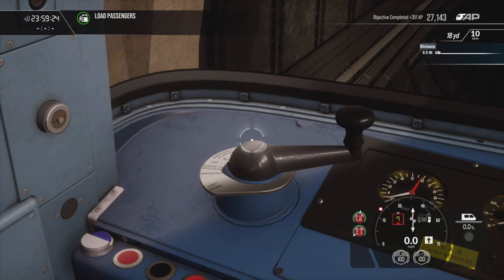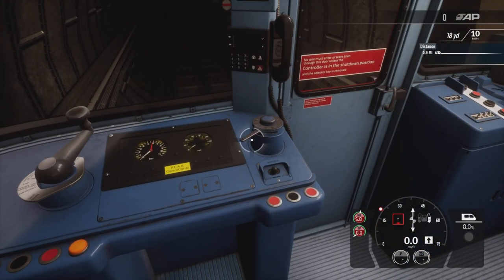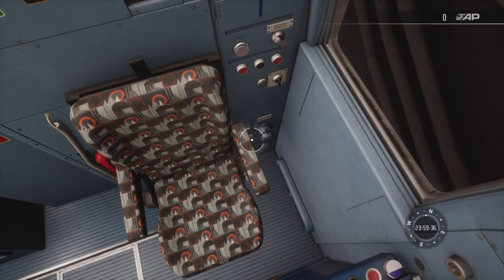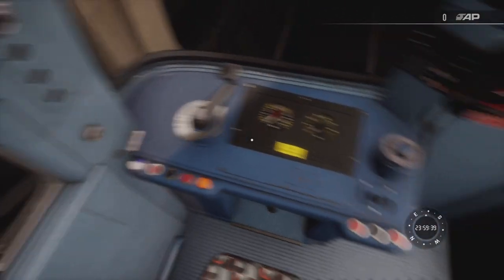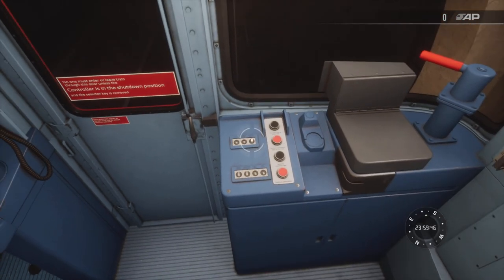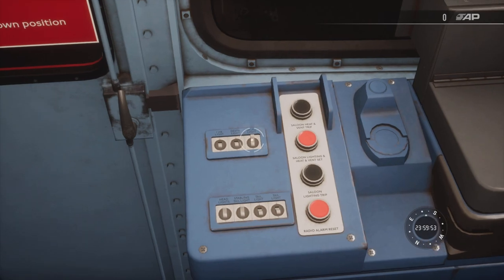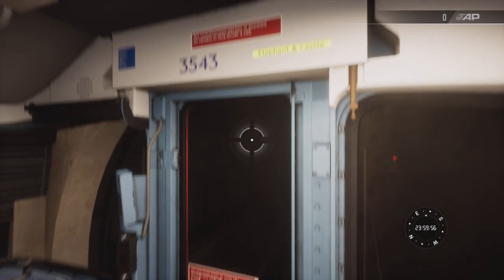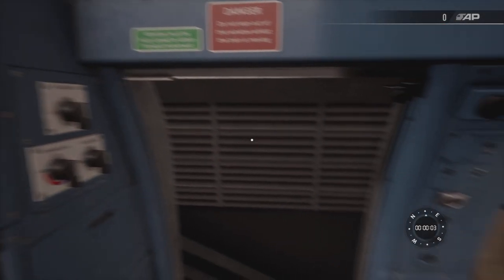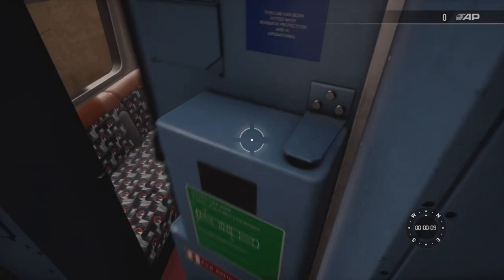Commencing the shutdown procedure. Select the shutdown position on the power brake controller. Selector switch into off, remove the key. Master switch into the off position. Headlight switch off, tail light left and toe light right on. Gauge light goes off. Cab light goes off — making sure that's turned off in the rear cab too. And that is it — exiting the cab.